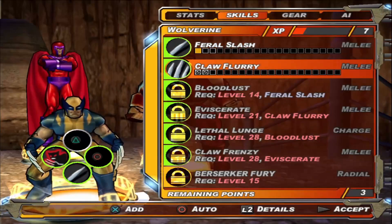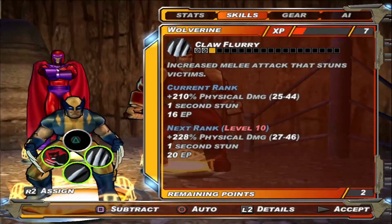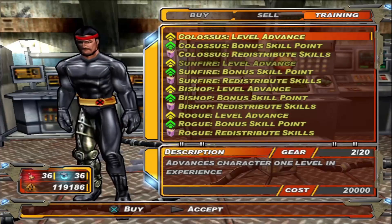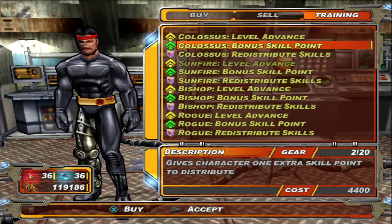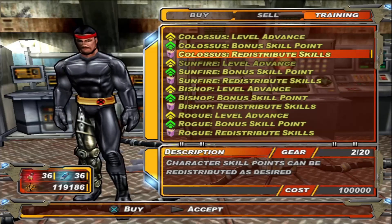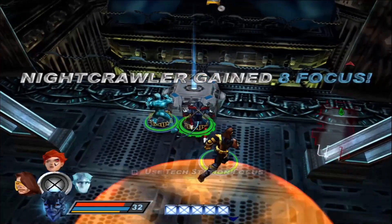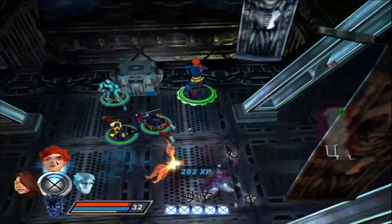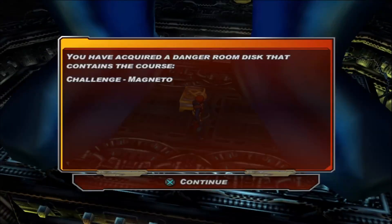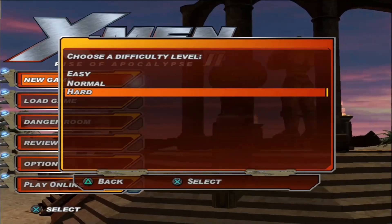There are more mutant powers this time — in the previous game each character had only two attacks, one buff, and one extreme power. Now characters usually have two buffs, two extreme powers, and a bunch of extra powers. To compensate, you can finally respec your characters, trying different powers to see which you like most. In the previous game, once you spent a skill point it was gone forever. You can also go back to previous levels to collect missing collectibles, unlike the first game where there was no way to return after completing a mission.